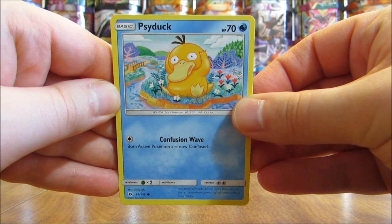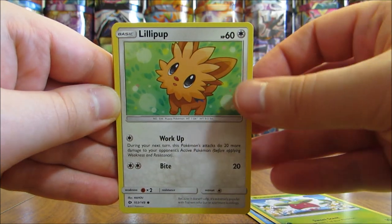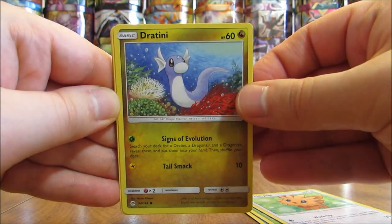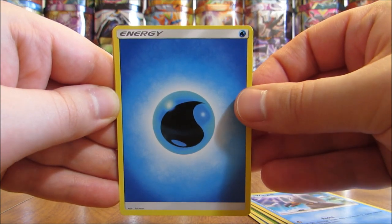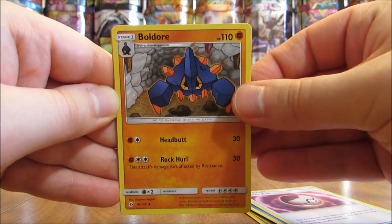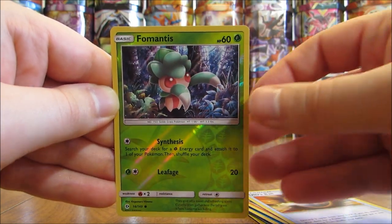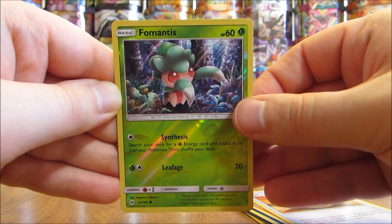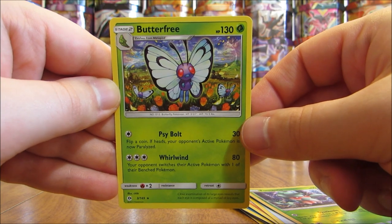This pack starts off with a Psyduck, Bounsweet, Lillipup, Dratini, Wingull, Water type energy, Timer Ball trainer, Boldore, Ultra Ball trainer, reverse hollow of a Fomantis at common rarity. And the rare here is a Butterfree — that is a non-hollow.